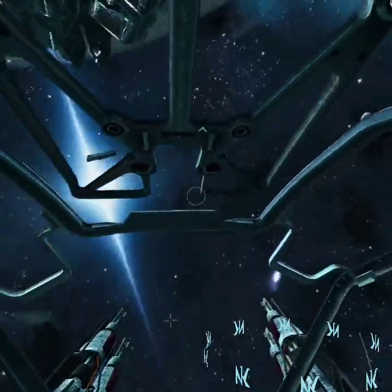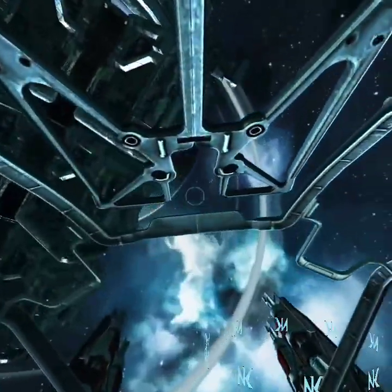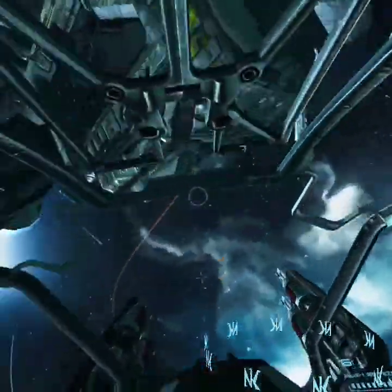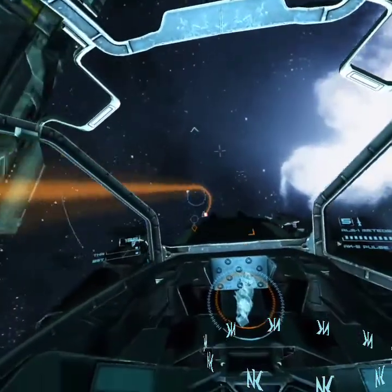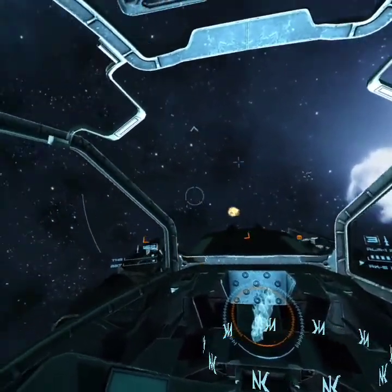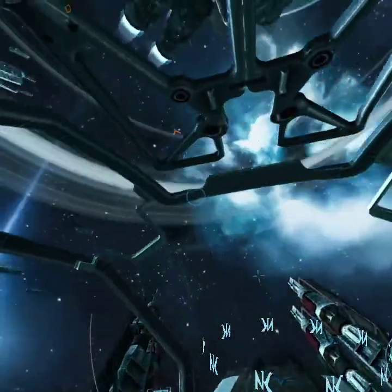Another wave of TLF fighters has arrived. Keep the mob off Auditor Alpha before we can triangulate her warp vector. Warp aborted — scans confirm the device is a bomb. Keep the fighters at bay while we disable the device.